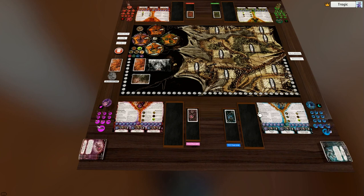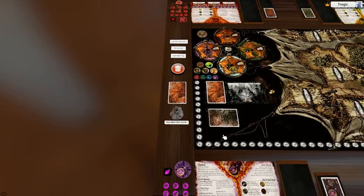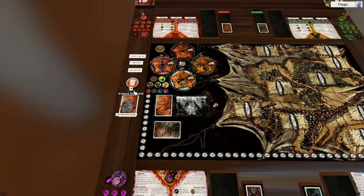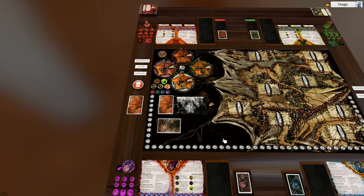If you want to do a custom setup — some people like taking some out and mixing them up — they're all inside this bag so you can manually do it. Once you've set up how you want, you can drag this bag to the trash bin, because if people press it during the game it will wreck the game.